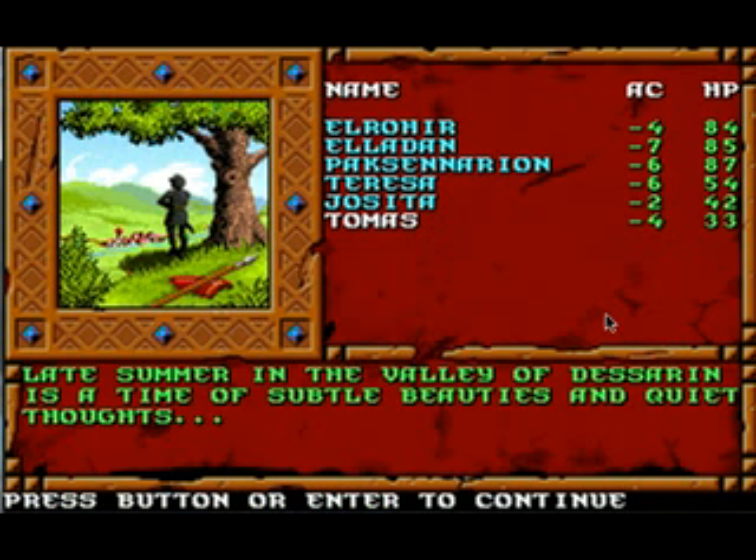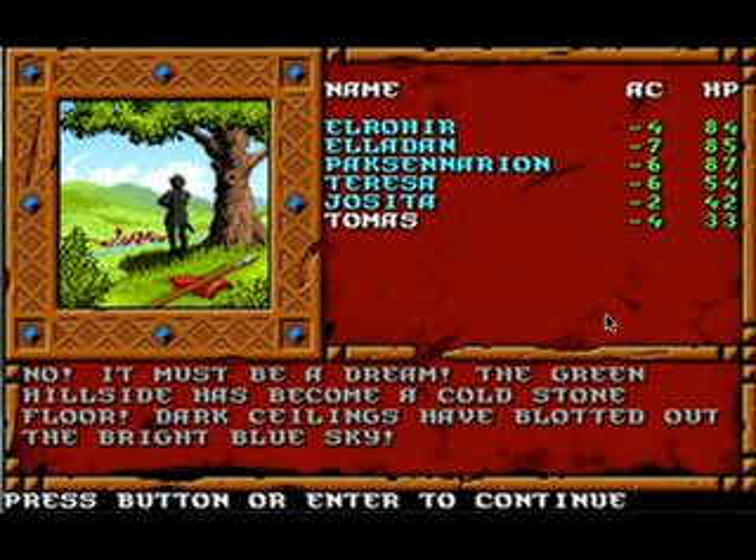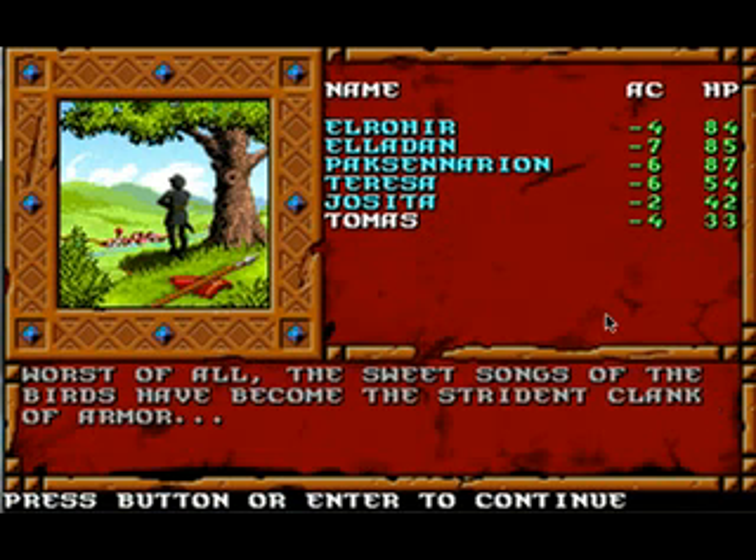And here's our intro: 'Late summer in the Valley of Dessarin is a time of subtle beauties and quiet thoughts. On a hilltop above Yartar, your party spends a lazy afternoon of food and friendship, recalling your great triumph at Ascore. But no — it must be a dream. The green hillside has become a cold stone floor; dark ceilings have blotted out the bright blue sky.'